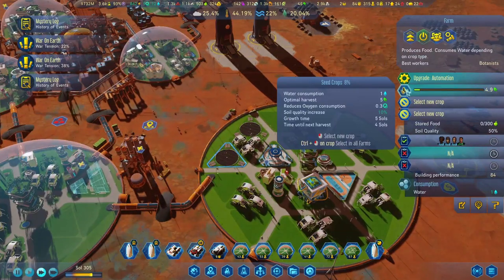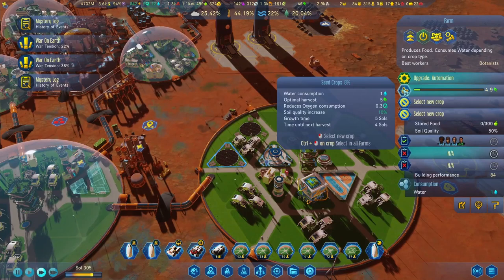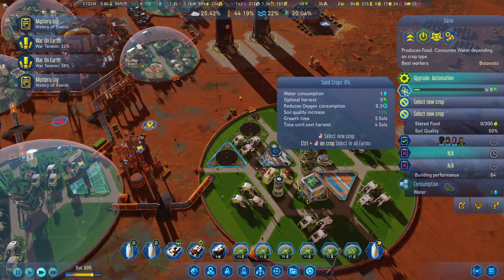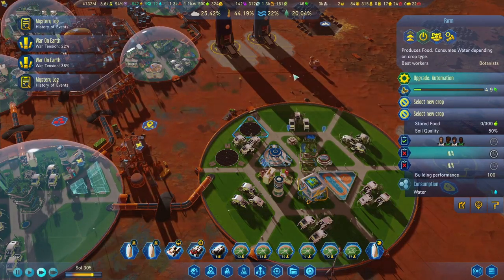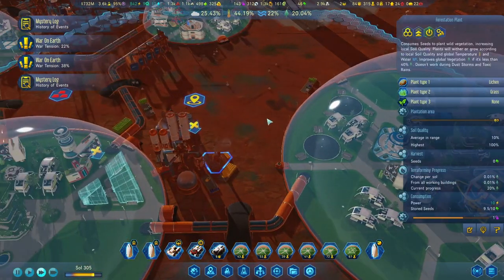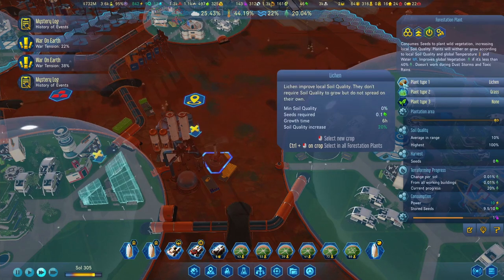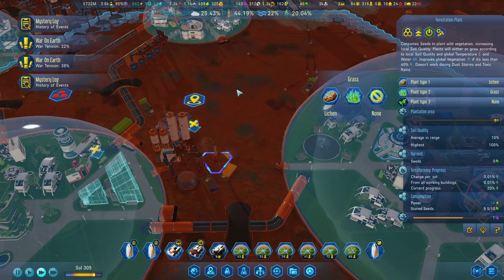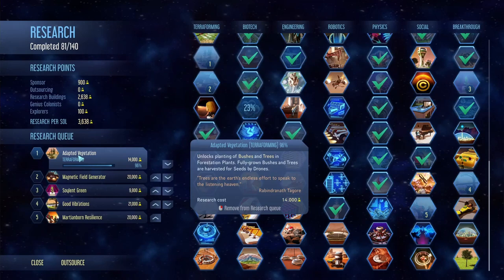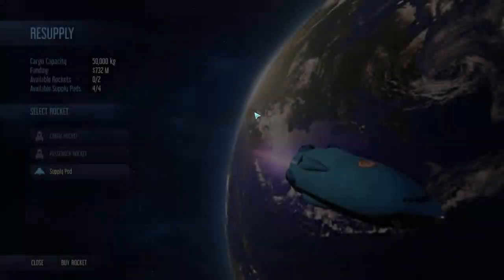How long does this take again? Growth time five sols, and we're going to get only about five seeds. The forestation plant consumes 0.1. We're almost done with adapting the vegetation here as well, and then we can plant some bushes and trees - that's looking good.